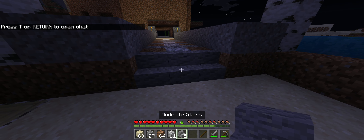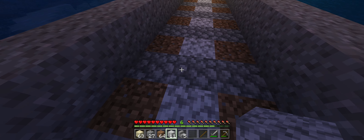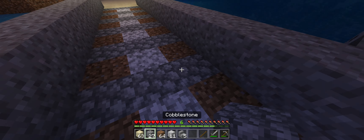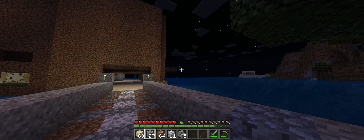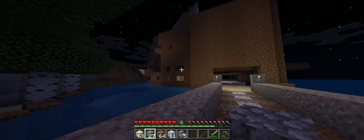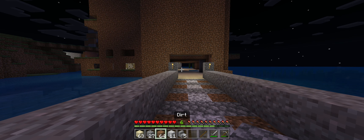Got some nice stairs in here. Anasite stairs. Did diorite in between some cobblestone. Got some torches. There's a bat. Maybe we'll find one hanging upside down in one of these openings, since I haven't got windows yet.